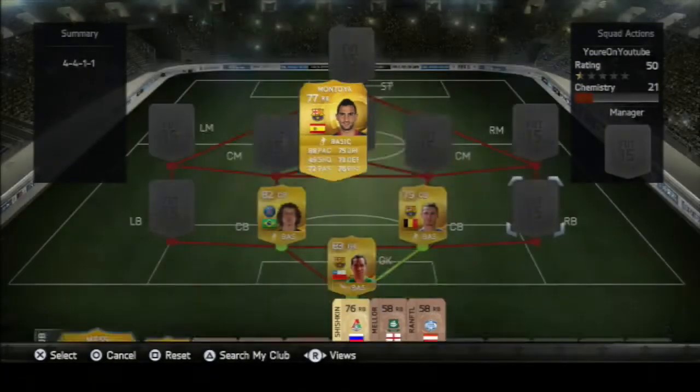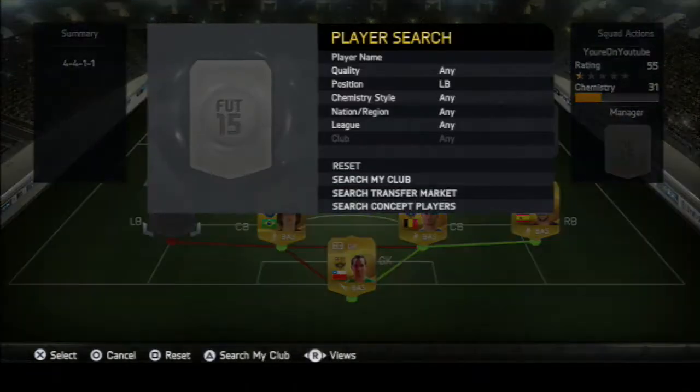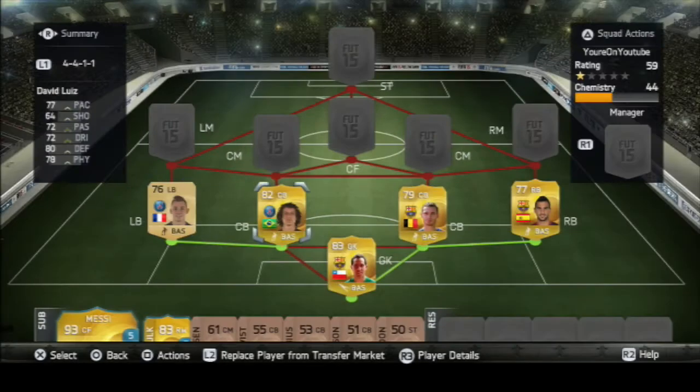At right back we have Montoya — this guy's really pacey. He got me three assists in four games, which is unheard of from a right back. He was very solid and tracked back well too, with high-medium work rate, so he gets back and covers. At left back we have Lucas Dinier, who was my favourite left back last year and I really like him again this year. He got two assists in four games and for 550 coins he is just unstoppable — I definitely recommend getting him.